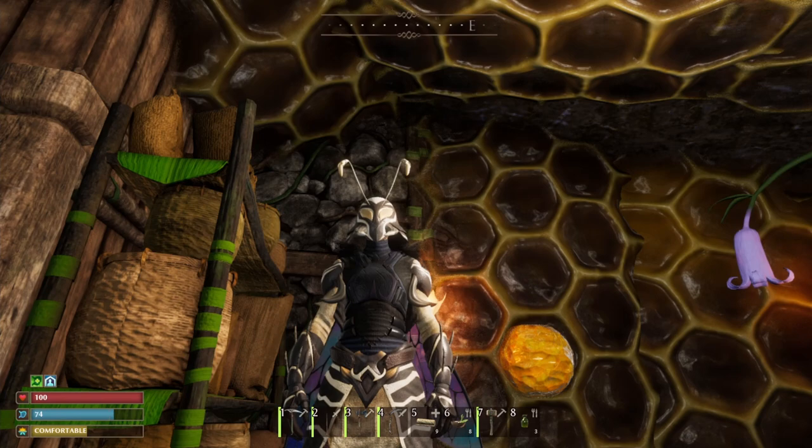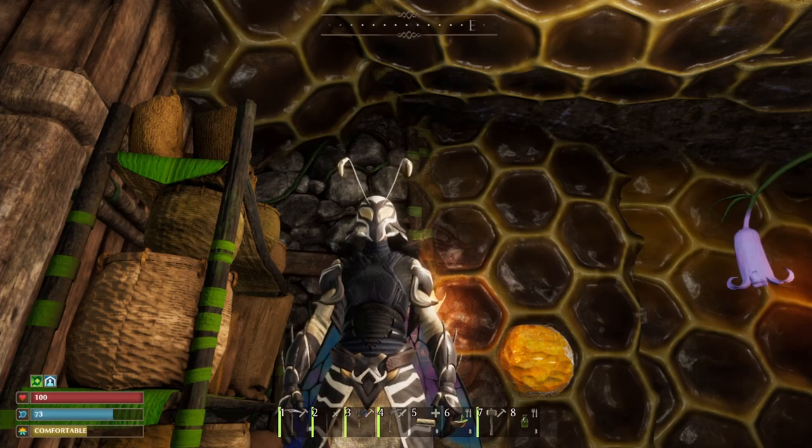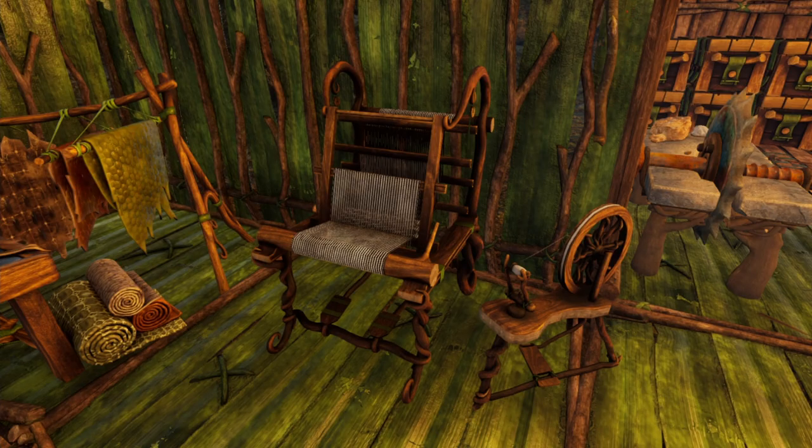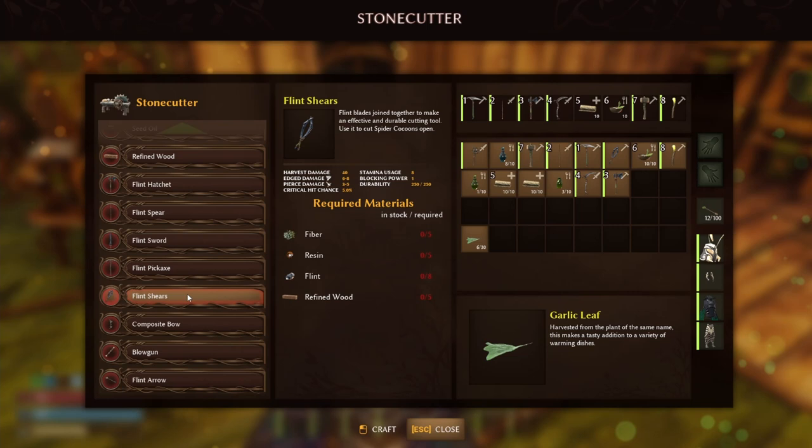They're actually a lot easier than you think to get these materials so you can start flying off in the sky with a really solid piece of armour. If you want to make the textile patch you need to get your hands on a loom and spindle, and the core ingredient to make this is silk. For the flint shears you're going to need flint.